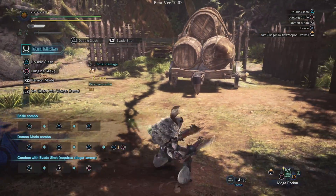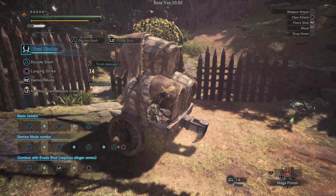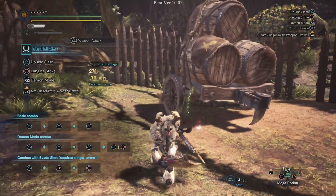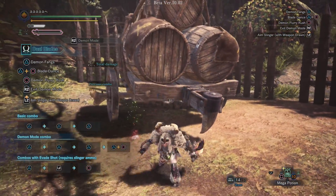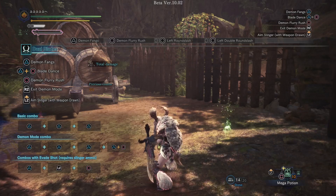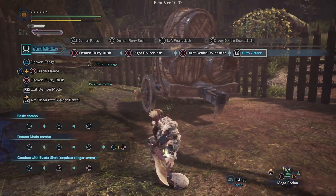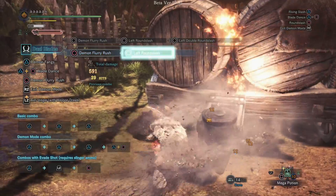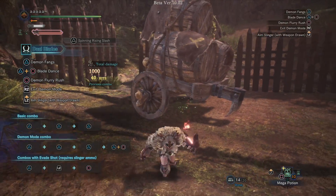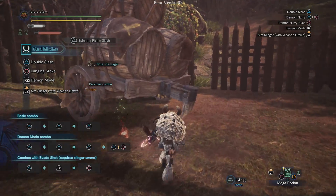The other new thing they added is a clutch combo. The normal clutch attack is a light one, so it will knock Slinger ammo off the monster. But the new thing is that if you are in Demon Mode and press Circle twice, you get the round slash and double round slash. After that double round slash — which a lot of people weren't using before — you now have the ability to do the clutch attack. It will clutch onto the monster and allow you to do your finishers. Really fast and a great way to get in and do extra damage mid-combo.